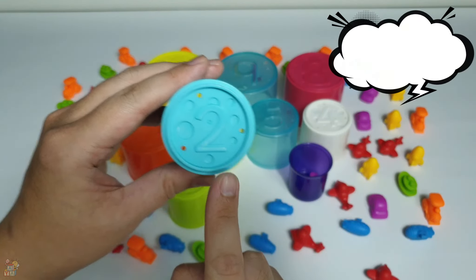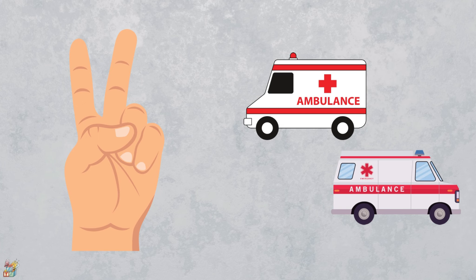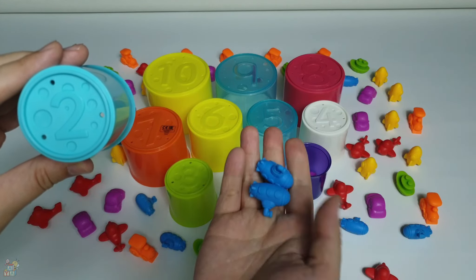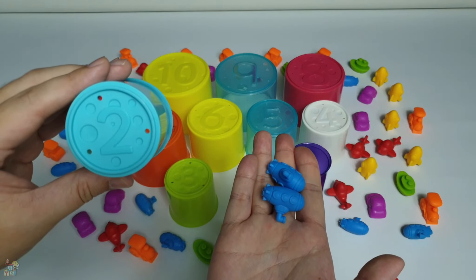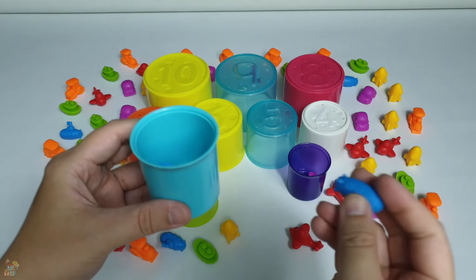Two! And this is the finger for number two. There are two ambulances — one and two. Let's get two submarines, two blue submarines, and put them inside the blue cup. One, two.